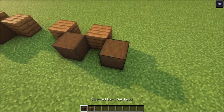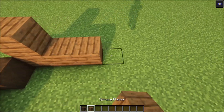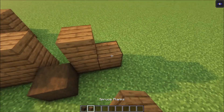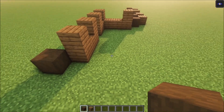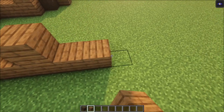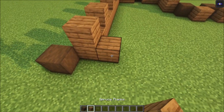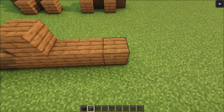Then simply repeat that pattern. On this side we're going to have a two-wide window, and on this side we're going to have two individual windows. On this side we're going to have three two-wide windows and then one more single window. On the back side you want five two-wide windows: one, two, three, four, and five.